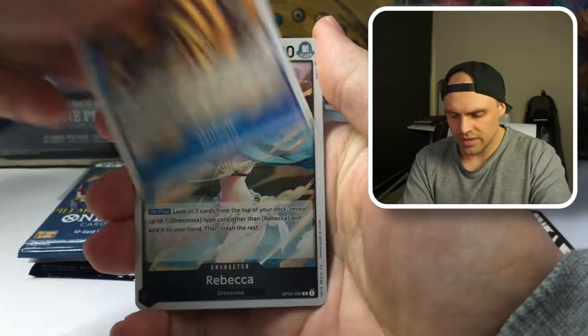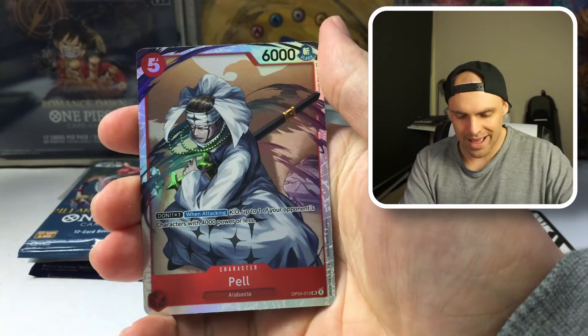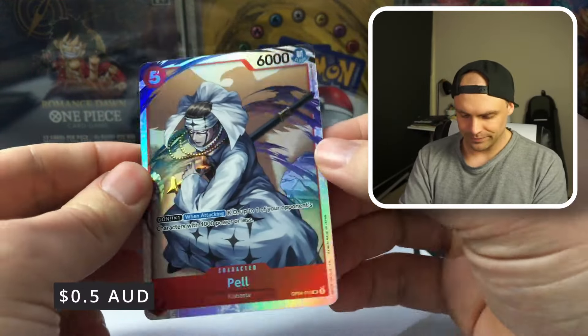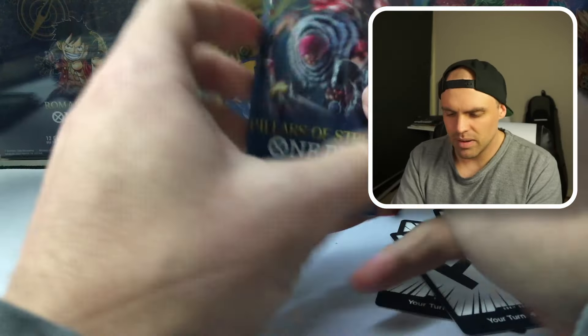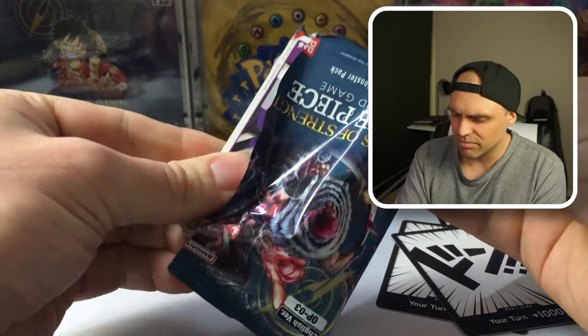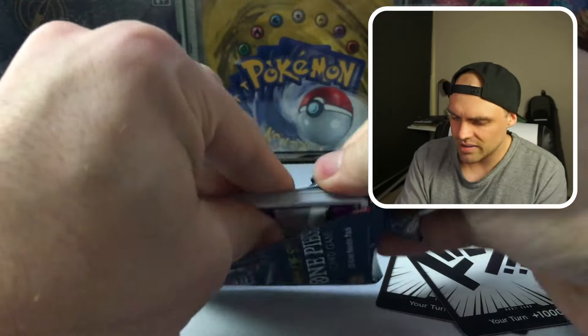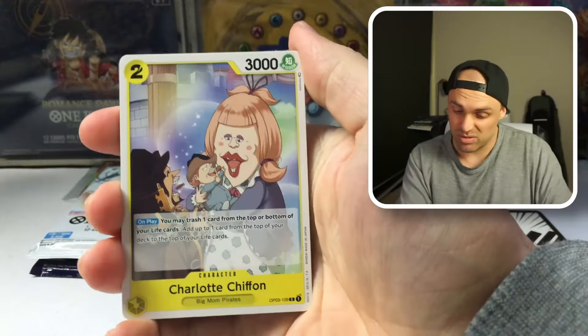A Toko, a Queen, a Rebecca — speak of Rebecca — and a Pell. Not a great Super Rare in Pell. I don't know if Pell did see some kind of play — if you play Vivi I guess you could run Pell in there. Otherwise, not super great. The Alt Art is probably not too exciting either — probably not one of the better ones.